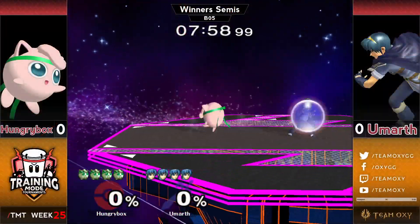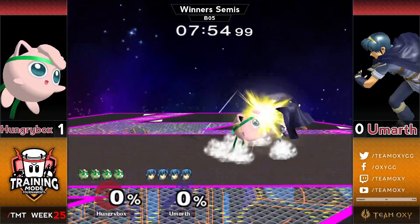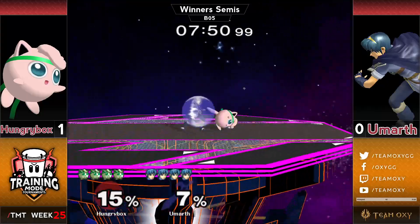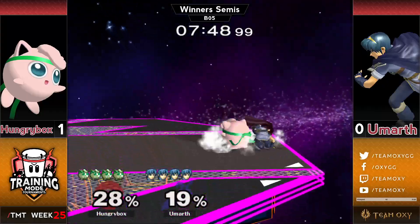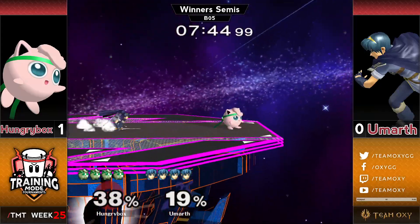That first stock by Hungrybox really defined the whole game. He gets the kill early and then he lives for like a minute and a half, pulling Eumarth up to like 90%. Even though he started the second stock, Eumarth's second stock was already at like 80 or 90 himself. It just felt like Eumarth had to work too hard for that first kill and then was just so far behind.